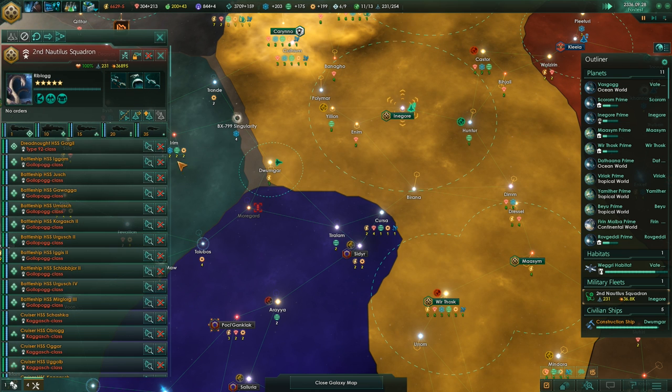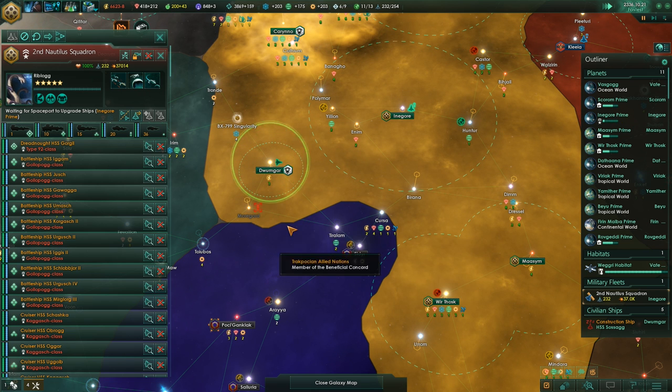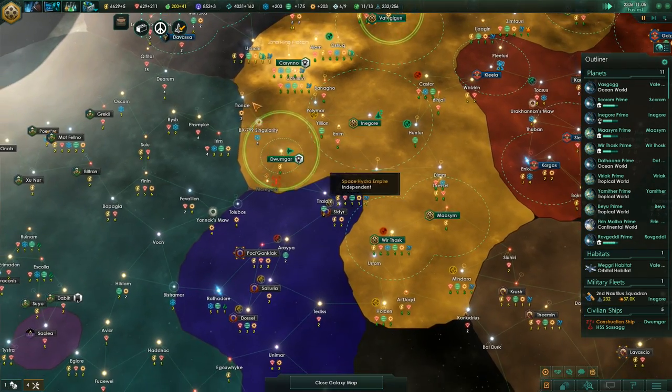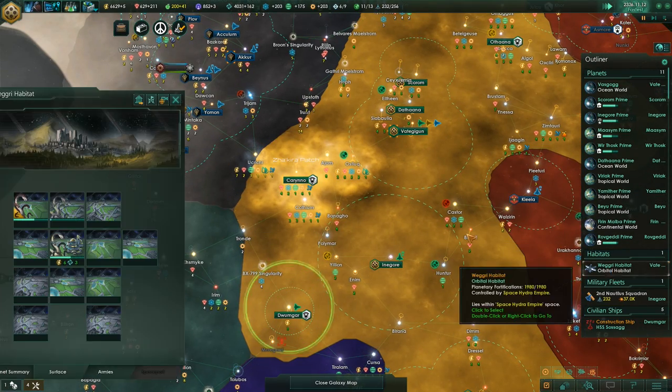36,000 fleet strength should be enough. I suppose we can upgrade it first and then attack — that should be more than enough. Anyway, let's keep working on our colonies and the habitat.